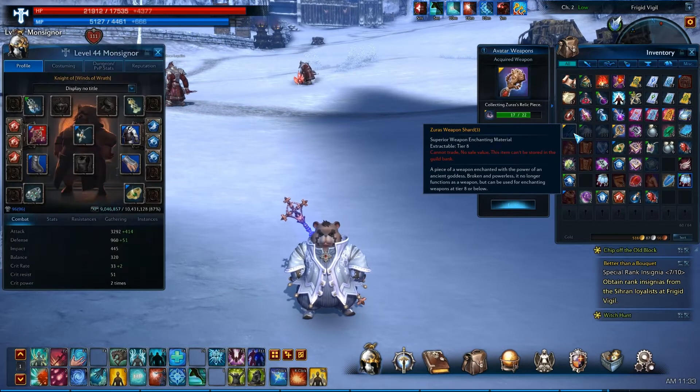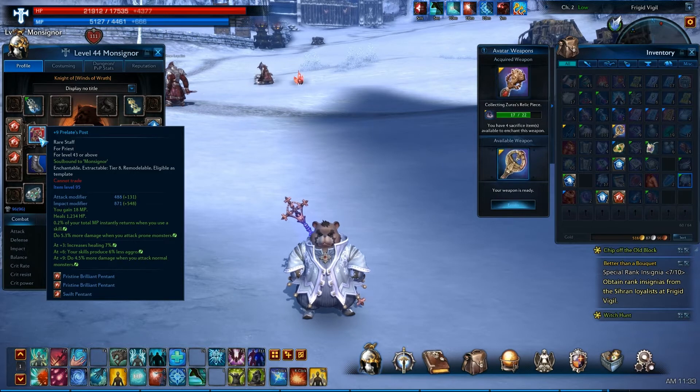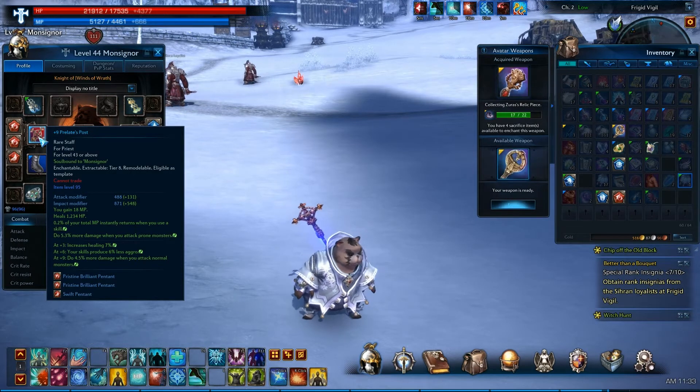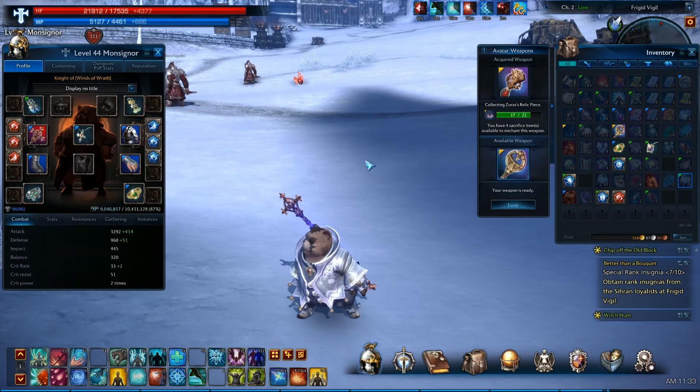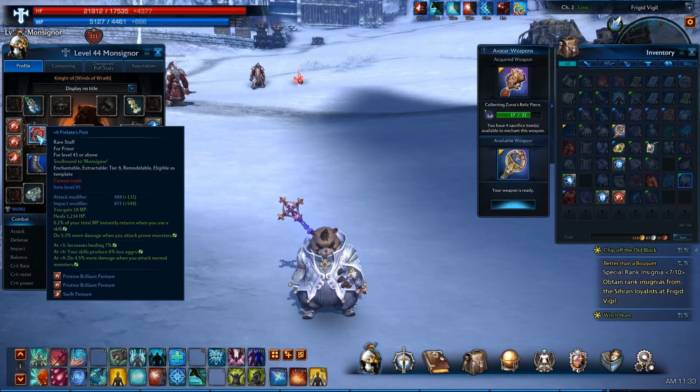In this case, I had a normal Prelate's Post, and my avatar weapon was a much lower level — level 38, fully plus 9 — but it wasn't doing enough damage. Everything was taking too long. And the Prelate's Post, which is level 43, really wasn't a whole lot better.